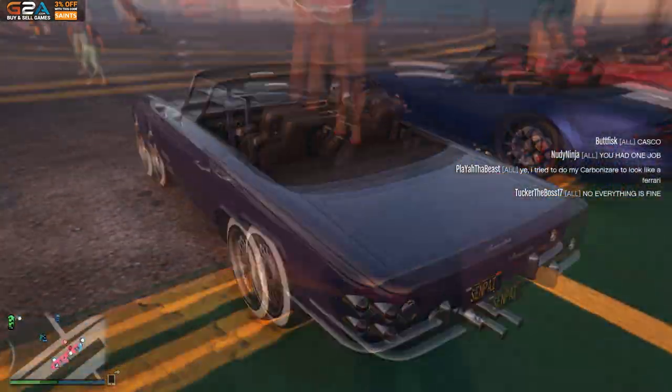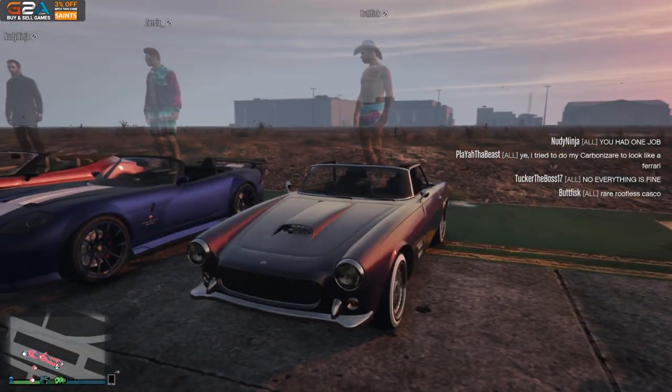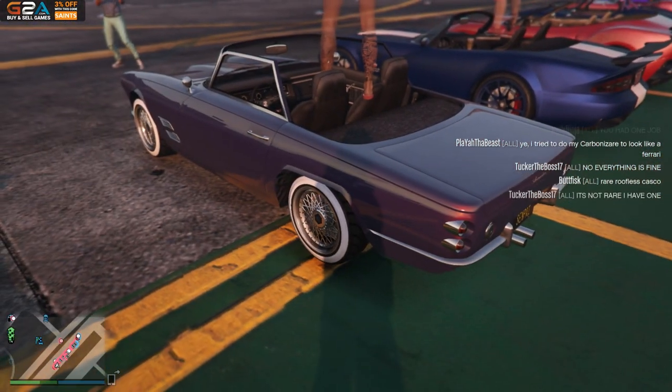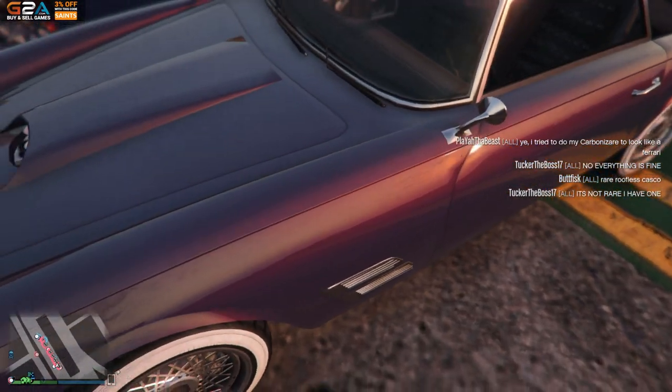Buttfisk - is this the Casco? It's not really new but he's got the white walls with the white rims and then this really cool and interesting paint - it's like a multi-color, looks like it's got a little bit of pink, a little bit of purple. Looking pretty sexy.